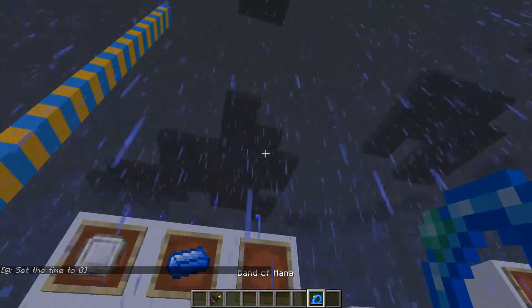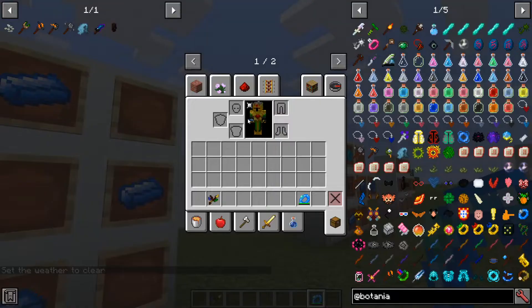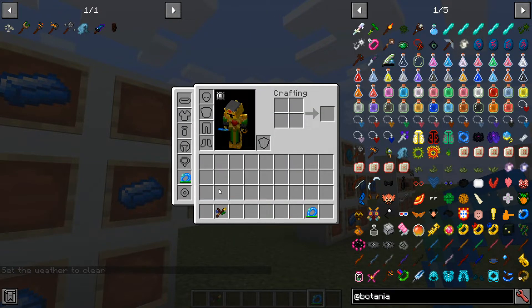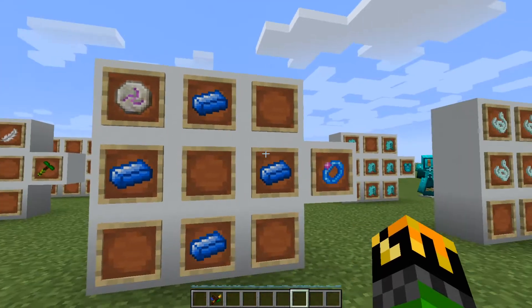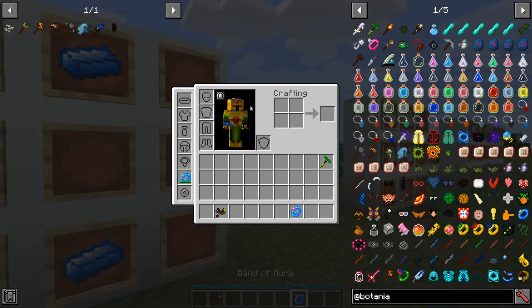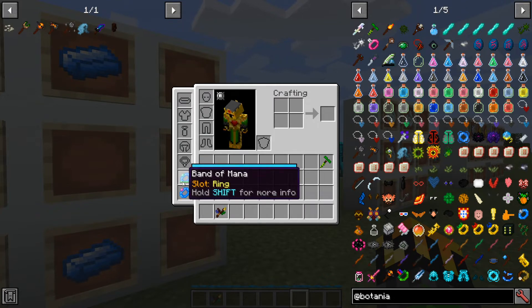Or if I quickly right-click with it and I wasn't in creative, it would have just equipped right there. The Band of Aura is a way to passively generate mana. To craft it, you need 4 mana steel and 1 rune of mana. If I take it off and go into my baubles and place it in, what it will do is passively generate mana to refill my Band of Mana. It is pretty slow and it will not replace just dumping it into a mana pool, but it's useful if you're out and about and don't want to keep running out of mana.